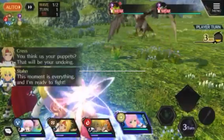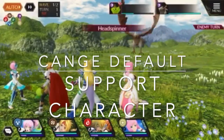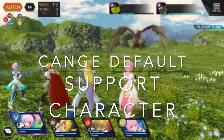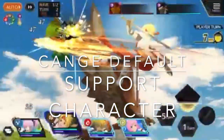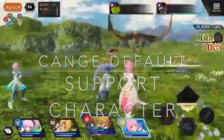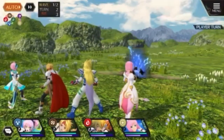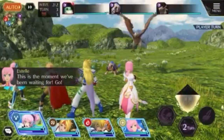Next tip is support characters. At the beginning, go to your profile and change your support characters to ones that people will actually want to use. It's a simple step but easy to forget — even I forgot to do it for a while. Make sure you go ahead and change that for everyone else's benefit.